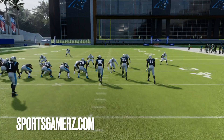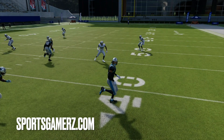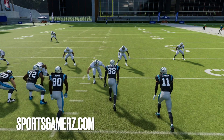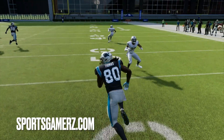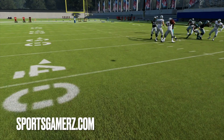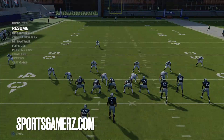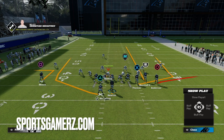Looking at the tight end inside the field, you can see Thomas is on a wheel. I also put Anderson on a flat, which stresses the flat defender and he's going to flare out horizontally, leaving a void in the middle. The hook zone defender over here has to follow our streak — if he doesn't, the streak is an easy pass in the seam. As soon as my tight end cuts upfield, I throw a low pass and use a possession catch animation. This is a catch every single time, about 10 yards or more depending on execution.